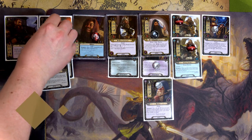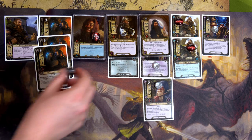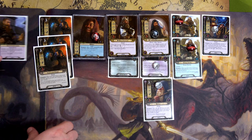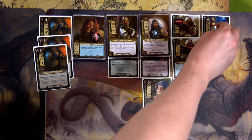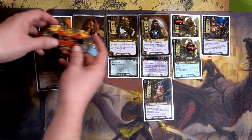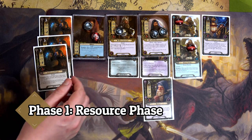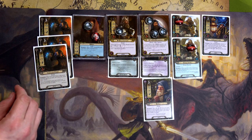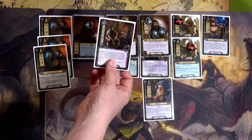We end the round. Do I keep the Dwarven Sellsword? I've got a ton of dwarves now so I'll let him go. We take resources off, move threat up to 35, generate four resources plus one for Bilbo, then draw a card: A Very Good Tale.